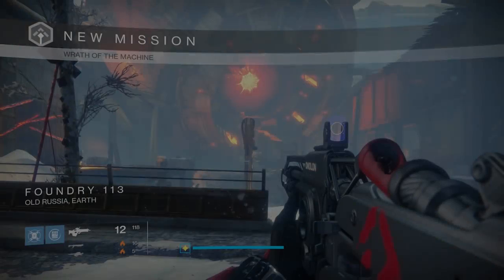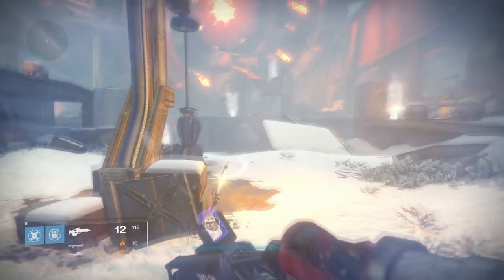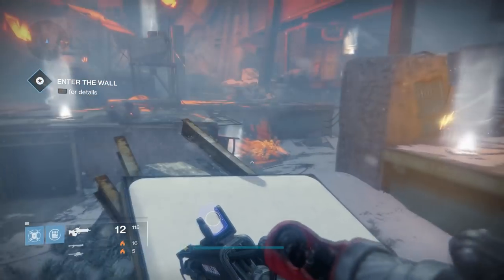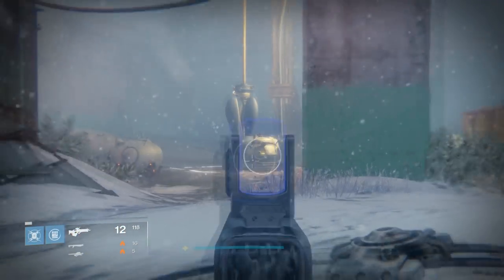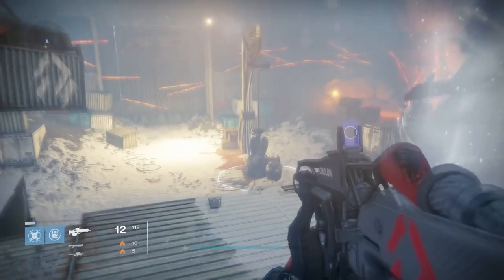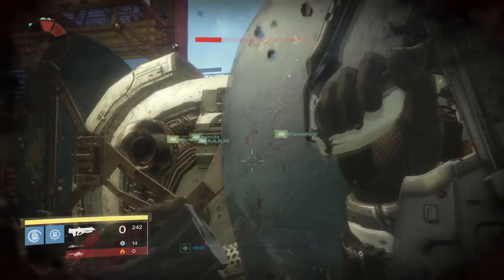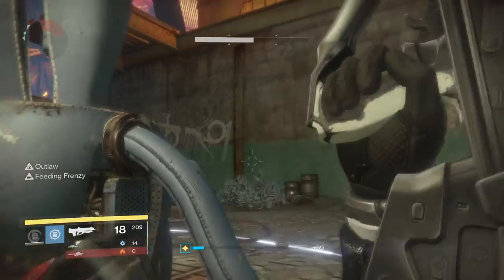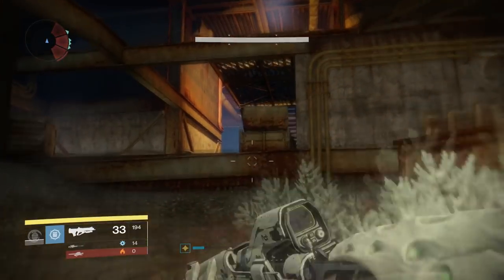When you begin the Wrath of the Machine raid, the first thing you'll do is enter an open area somewhat similar to when you started the King's Fall Raid. There's an event here with only a 5-second respawn timer instead of the normal 30. This encounter has you charge up three different devices — one right in the open when you spawn, and two more on each side. All of these look identical, so if you find the first one in the middle, look for the same thing on the right and left side. All devices will have white objective circles around them.